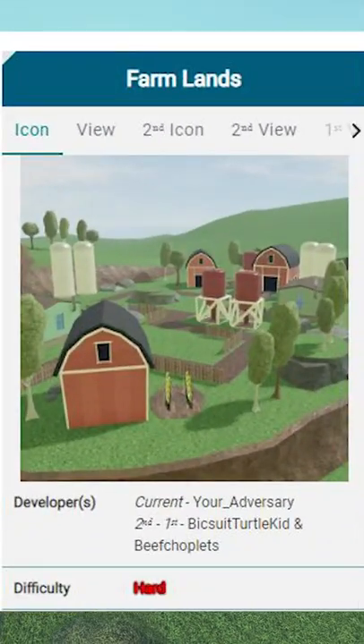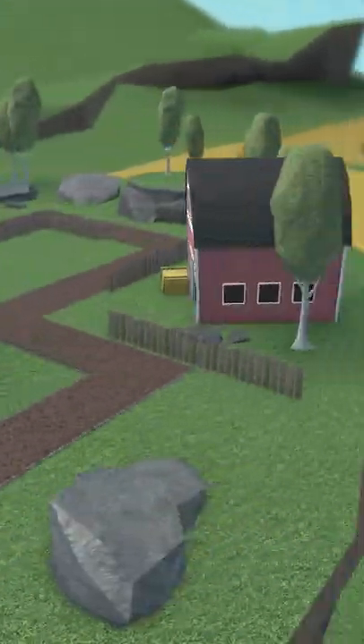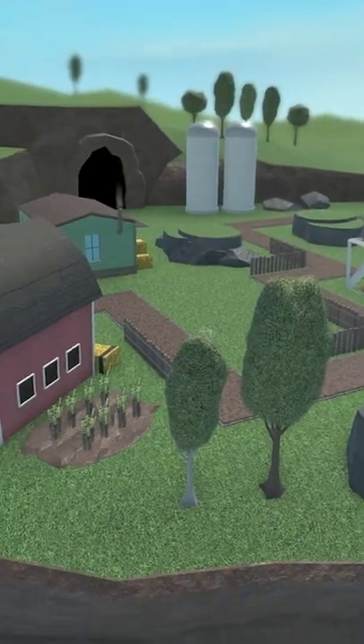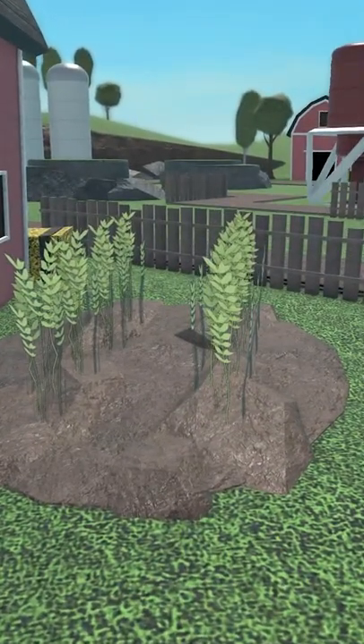Farmlands is a hard map that was made by your adversary, remade in the overall update. It is a rather expansive map, with the ground area being significantly smaller than the actual map itself. This is because the entire map is situated in a farming valley of sorts. Despite being called Farmlands, there is no relation whatsoever to the farm tower, though there are several wheat crops being grown around the map.